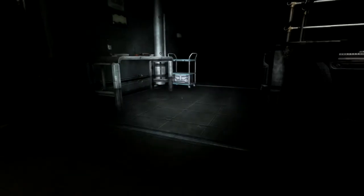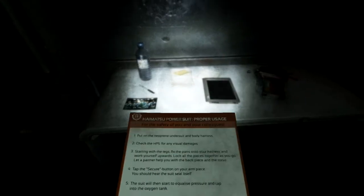Haimatsu Power Suit Proper Usage: for the safety of you and your colleagues, put on the neoprene undersuit and body harness. Check the HPS for any visual damages. Starting with the legs, fix the parts onto your harness and work yourself upwards. Lock all the pieces together as you go. Let a partner help you with the back piece and the torso. Tap the secure button on your arm piece — you should hear the suit seal itself. The suit will then start to equalize pressure and tap into the oxygen tank. The HPSs are very heavy and the suit will compensate — you will effectively be stronger than you think. Don't hold your breath, don't stay out too long, don't dive too deep, and don't dive with malfunctioning equipment.